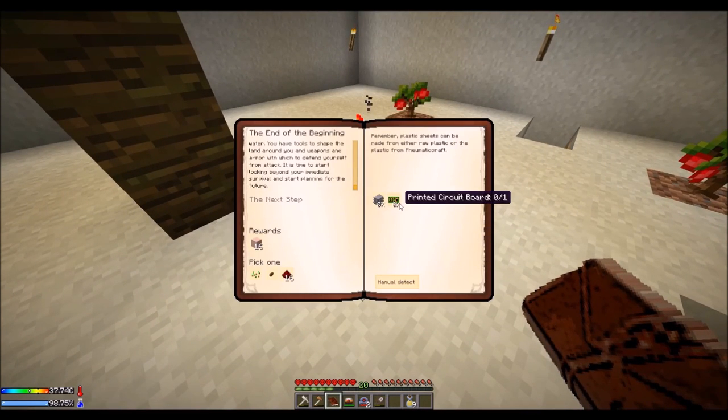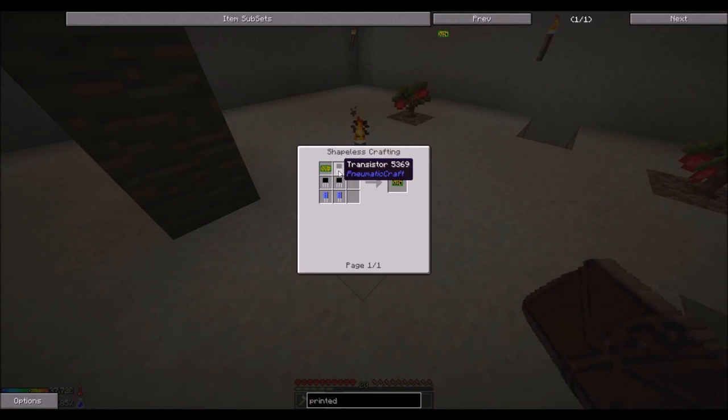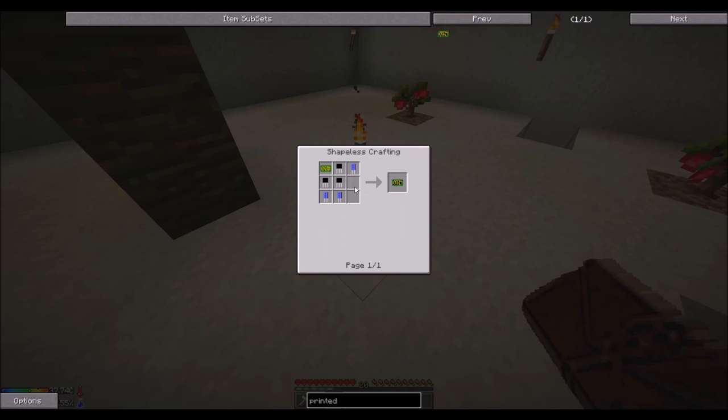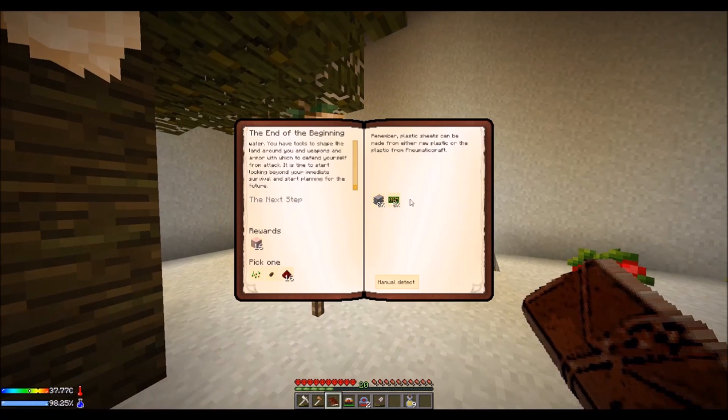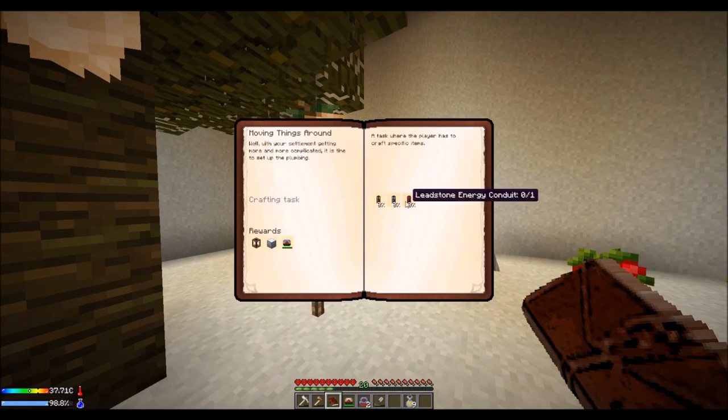Can't do that yet. Printed circuit board — printed. Why? I don't want to build a presser chamber.